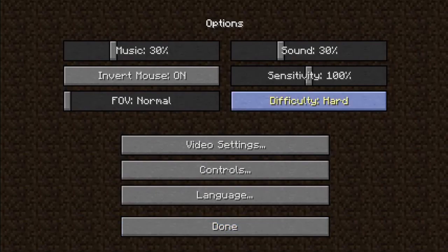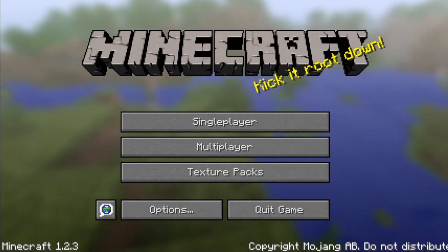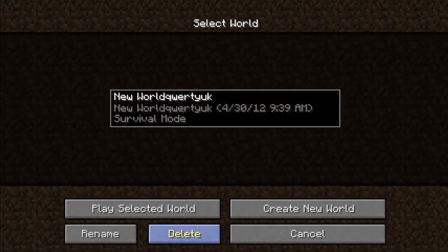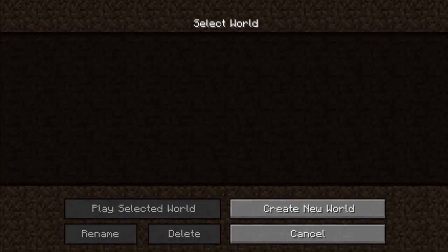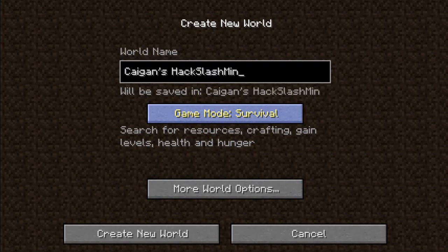I'm actually going to do this on hard and I'm going to treat this like a roguelike — I die, I'm dead. No respawning. Let's just delete that. That was one of my test worlds. Game Slash Mine attempt, run one. I'll probably do a couple of these depending on how fast each run is, which will probably be very fast because I'm not very good at combat.